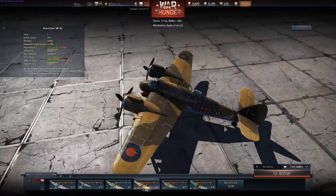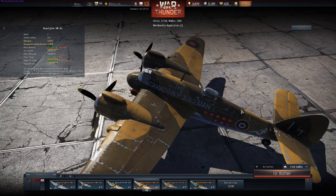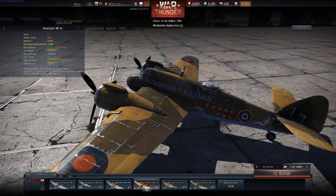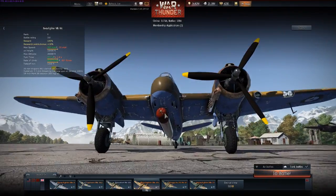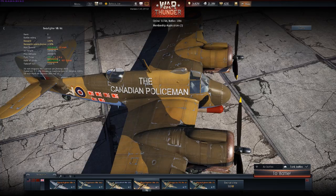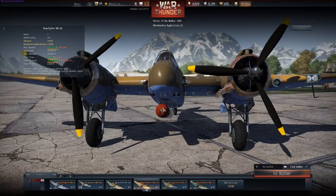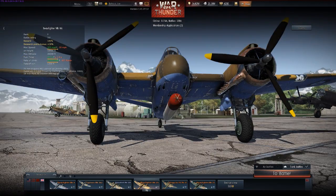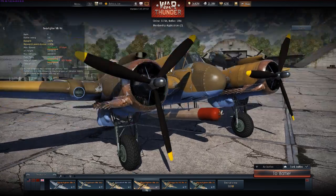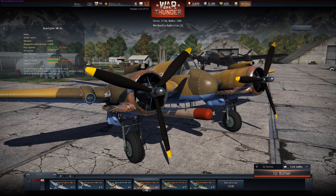Typically there are two crew slots: a pilot up front and a gunner in back, though in the earlier variants the rear position was for a radar operator used in night fighting. It's a very unique aircraft. The typical loadout package is four 20-millimeter cannons, plus some type of alternate armament.